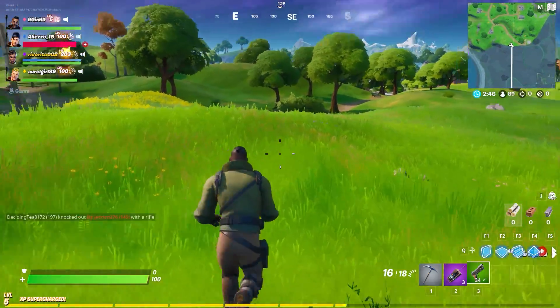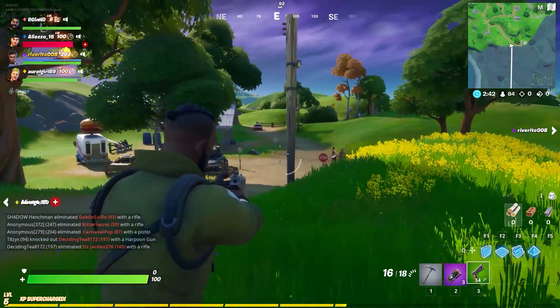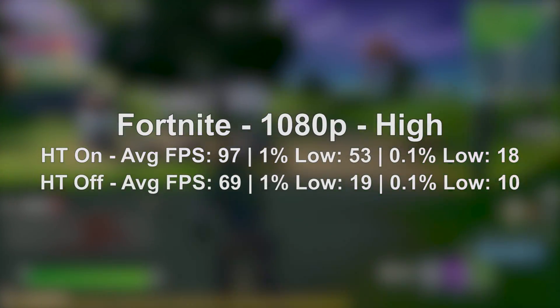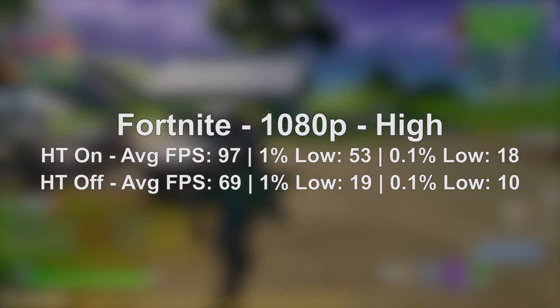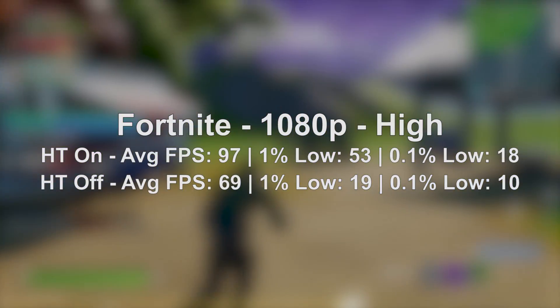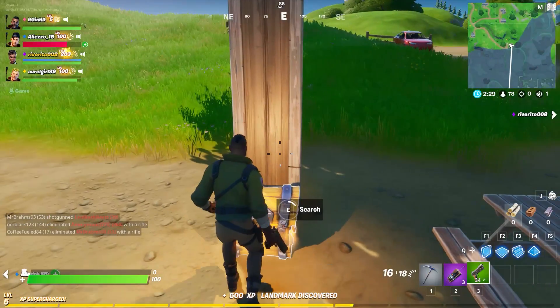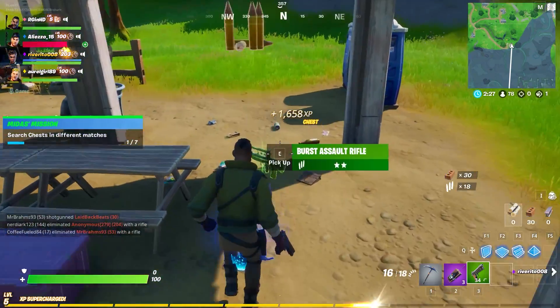Finally it's Fortnite. This gave our processor some trouble regardless of hyperthreading, though the figures were once again reduced when turning it off. Now don't get me wrong, this won't be the case with all processors. If you turn off hyperthreading — or on AMD CPUs, simultaneous multithreading — with more powerful and newer chips with far higher core counts, the differences will likely be less noticeable.